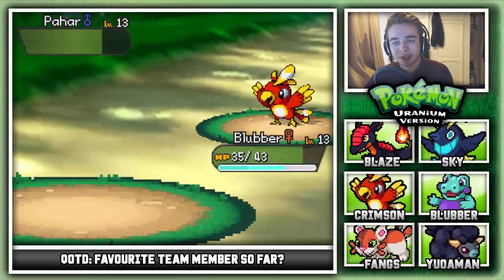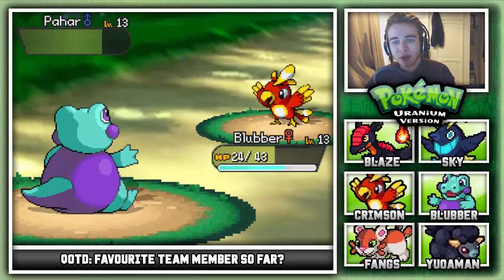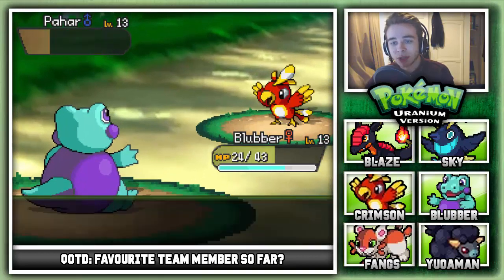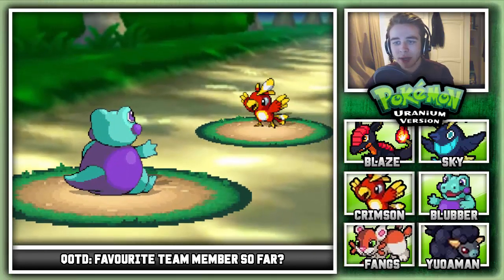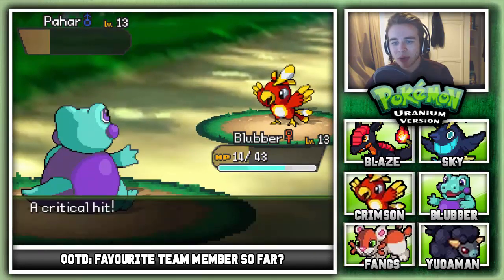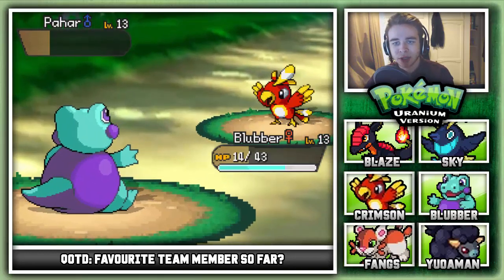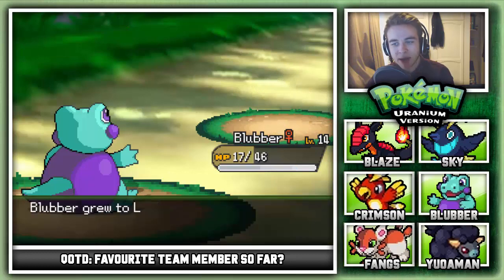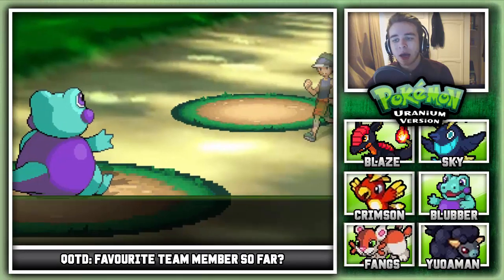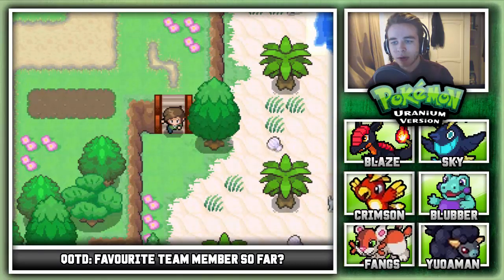The Paha is pecking us — it's still STAB and doing a lot. If we had a water type attack we'd be sorted. We manage to beat it though — Blubber gets to level 14. And we beat Carlton the triathlete. Still no evolutions for the squad, which is a bit worrying.